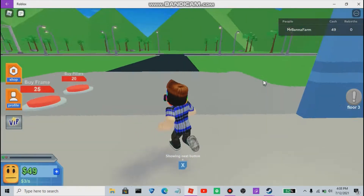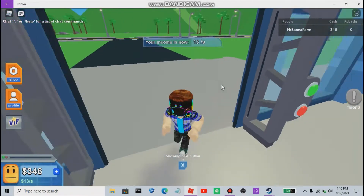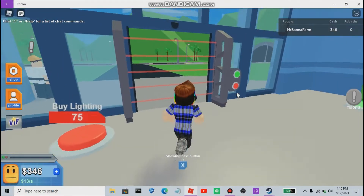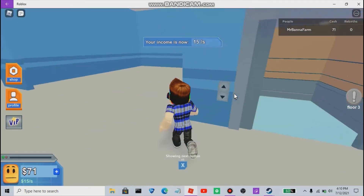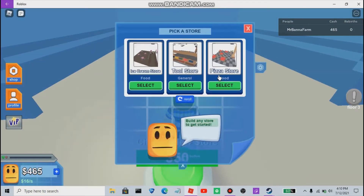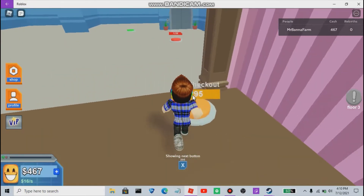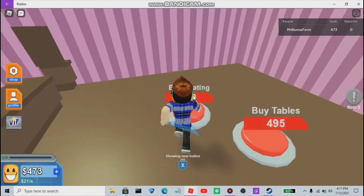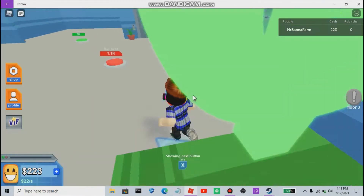Buy elevator now - okay, my plans. Choose a new store - what should I do? When you walk into a store, you want to see something that looks good or that a lot of people like. So I'm going to do ice cream. It's gonna be great. I'll buy a checkout.